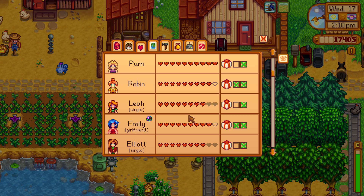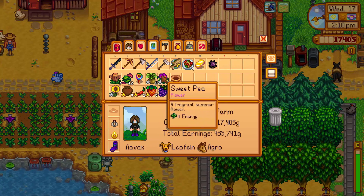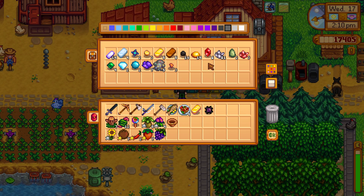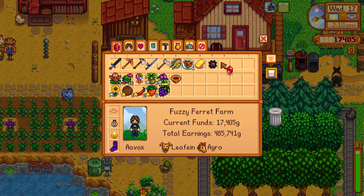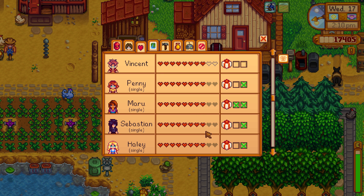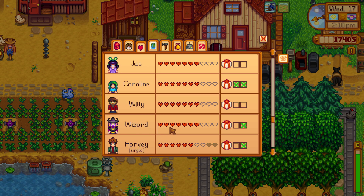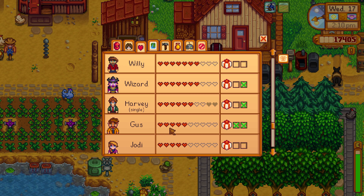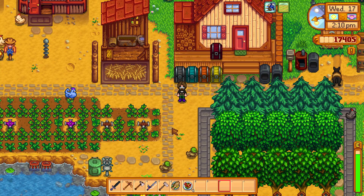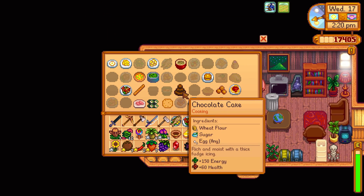Have we given Emily all the prizes we can? Yes, we have. I need something for the marvellous man. Let's see - I've got a ruby. Yes, I've got a ruby, I'll give Elliot a ruby. And is there anything else that we really want to do? We've got Clint covered. Willie, you're a bit of a tricky one, honestly. You are genuinely a tricky one. I need to go and cook two chocolate cakes. Let us hope that I've got enough for cooking two chocolate cakes.